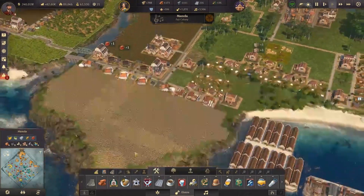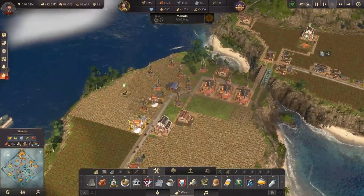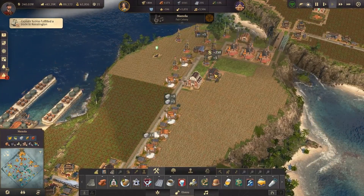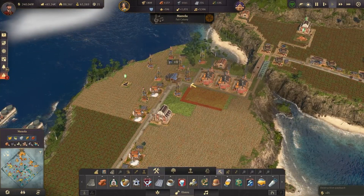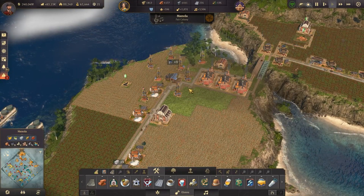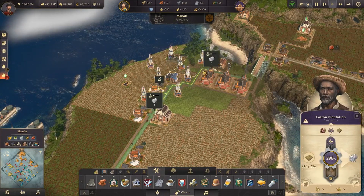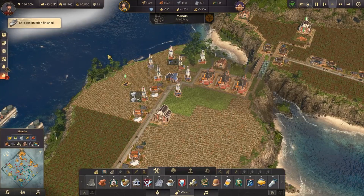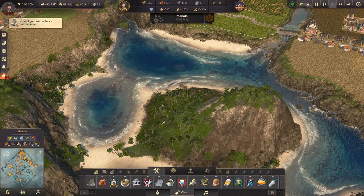Hopefully coffee then sorts itself out pretty quickly, because if it doesn't that's going to be a bit of an issue. We may actually be able to fit another one of these farms up here — just need to move the road around a bit, move the road up there instead, and then we can fill up this little bit of the hole as well.